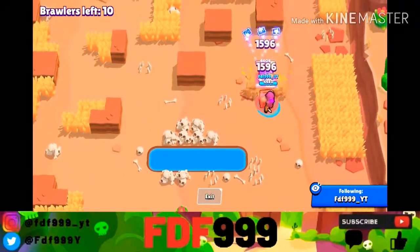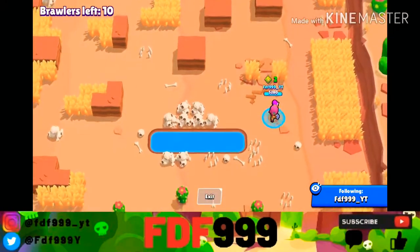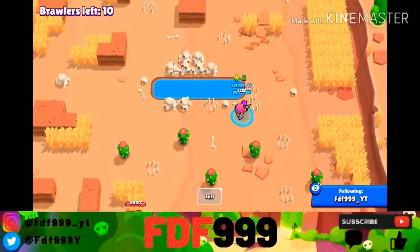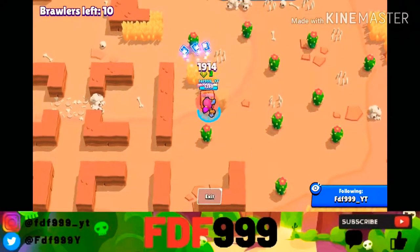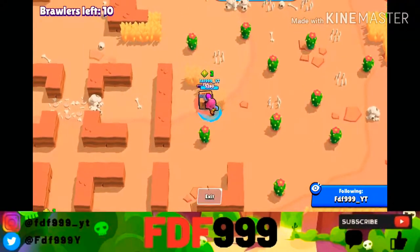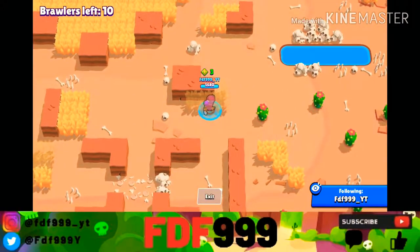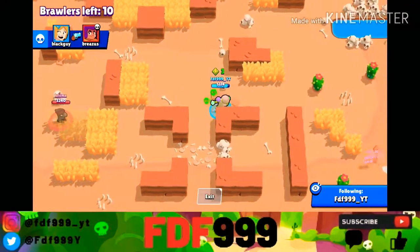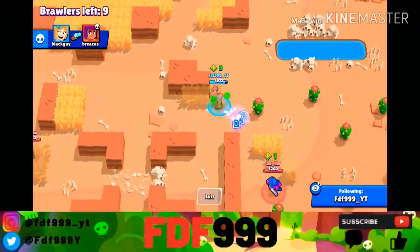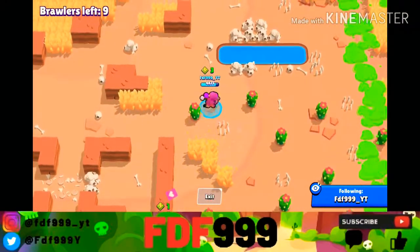Her star powers are very interesting. Her first one, Black Portal, is pretty useless. When Tara uses her super, a shadowy version of Tara appears with 2,400 health and deals 400 damage, but since it has such low health, it is fairly easy to kill. On the other hand, her second star power that recently came out, called Healing Shade, is very good. When she uses her super, a shadowy version of Tara appears with 2,400 health, and instead of attacking, it finds the closest teammate to heal at almost 2 times per second.